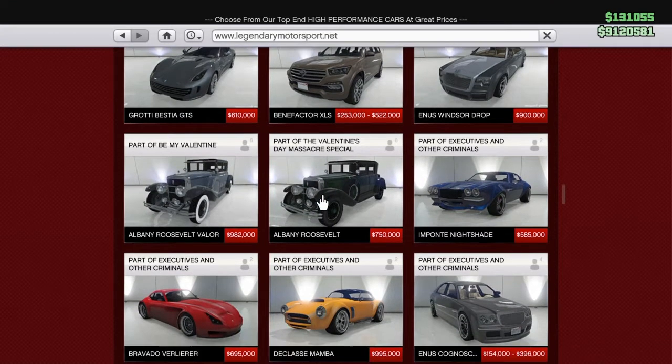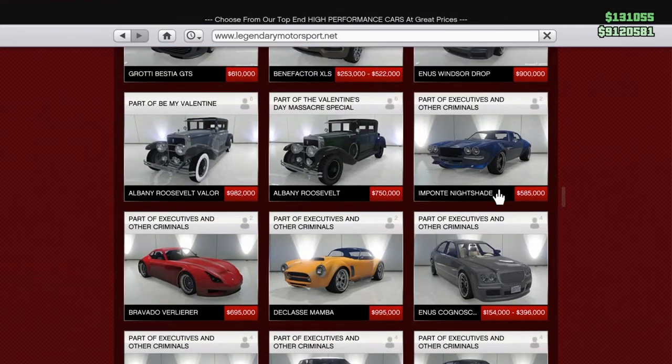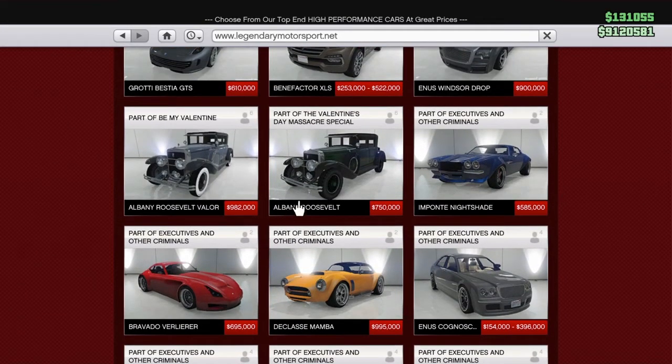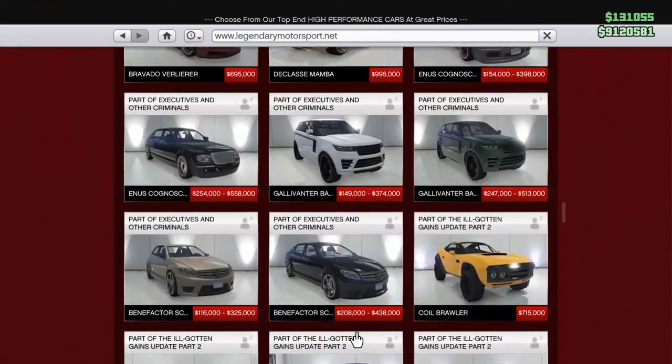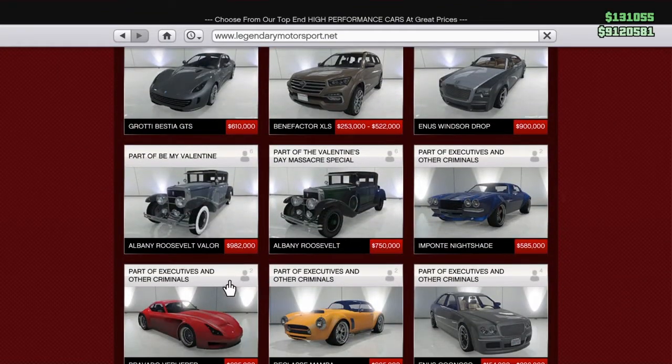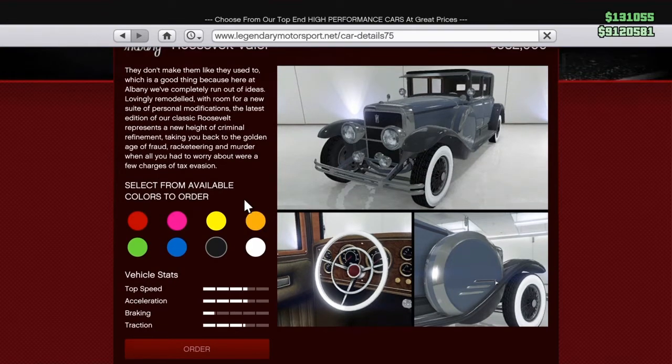Maybe we could do an older supercar. The Nightshade would be a fun one. We could remake this one — what's the difference between the two? We've got the Valor, and then this one is $750k. They both hold six, I don't understand the difference, minus this one's got a tire cover and white walls. You know what — for $200,000 more, I say let's do it. Let's go with it!